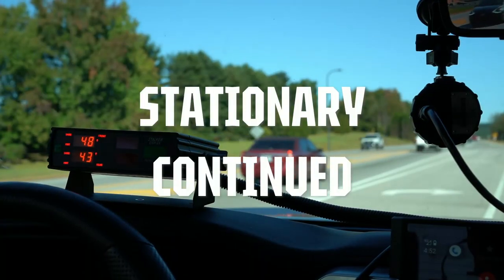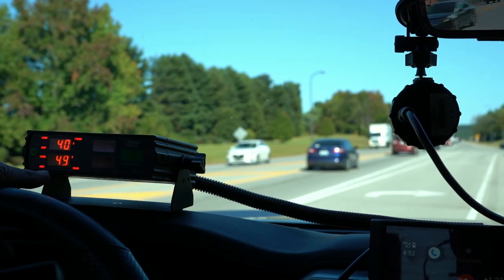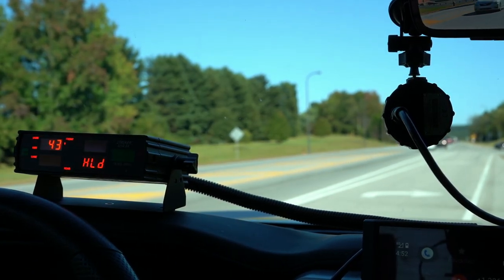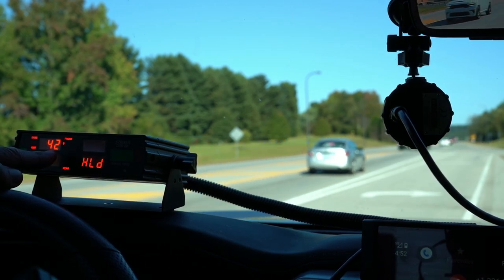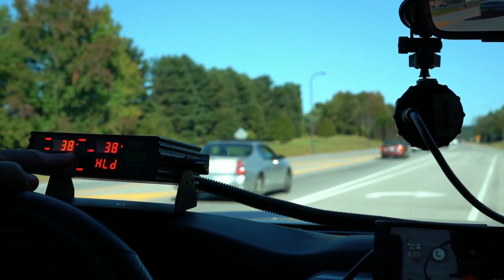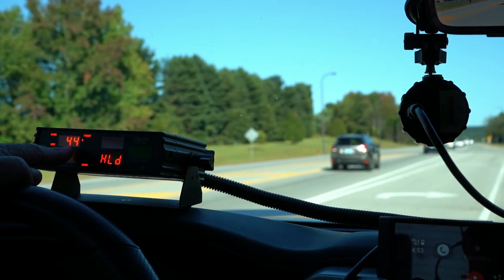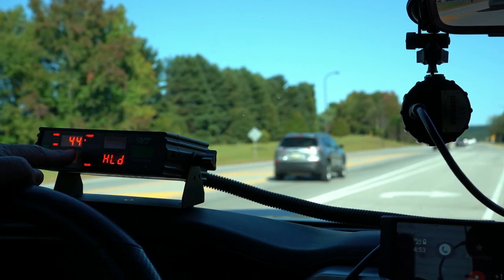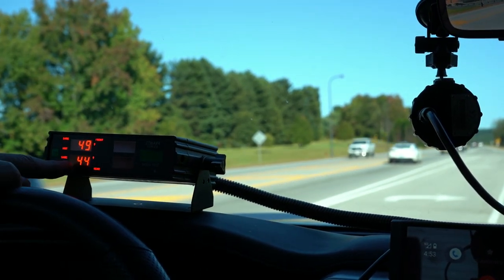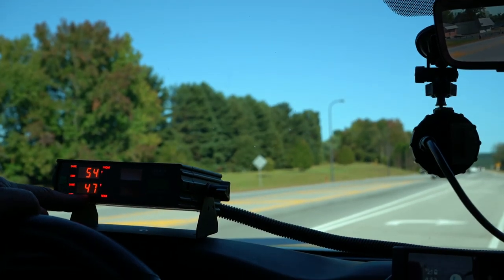To show the unit in stationary mode: we can put both antennas in hold and won't get any speed — to defeat radar detectors. If we take the front antenna out of hold, we get a speed of a car going away. We use the same key since he's going the same direction we're pointing: front stationary away. On the rear, we take it out of hold — picking up someone coming from behind at 44–45: rear stationary closing.